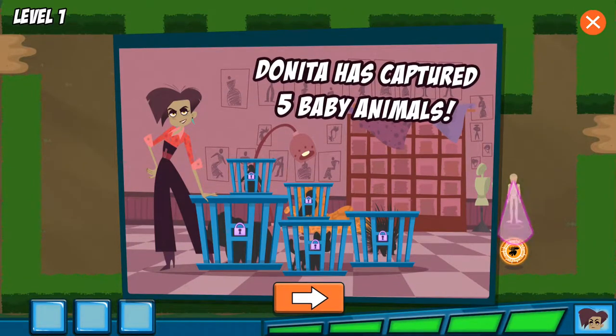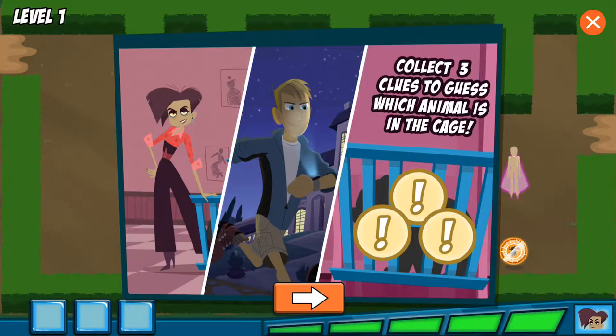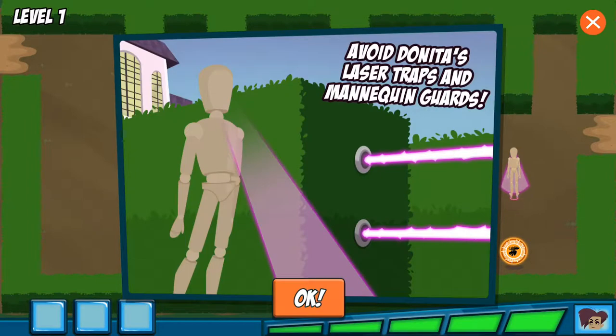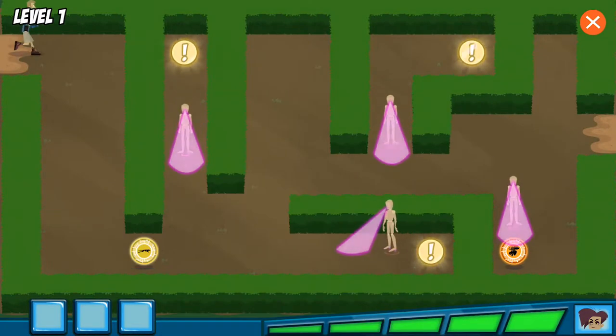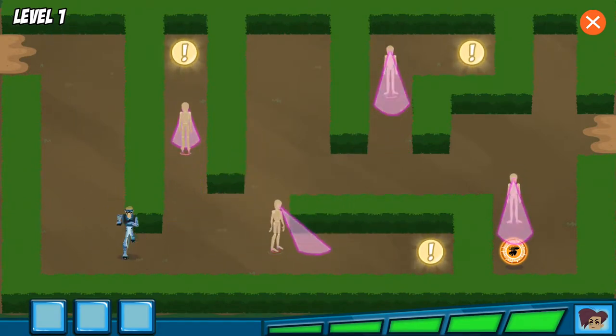Oh no! Danita Donata has a new fashion project and she has captured five baby animals to use. You've got to help us save them! Martin will sneak into the mansion and rescue them one by one. First, we need to figure out which animal we're rescuing. Guide Martin through the garden and collect the three clues. But be careful — Danita's mansion is full of traps and her mannequin guards. Touch the screen in the direction you want Martin to move and he'll follow your finger.